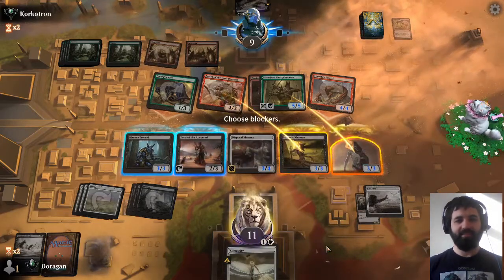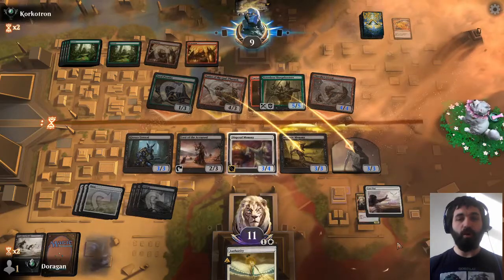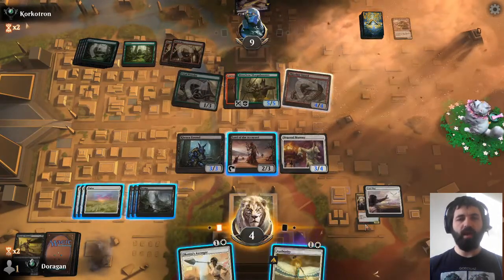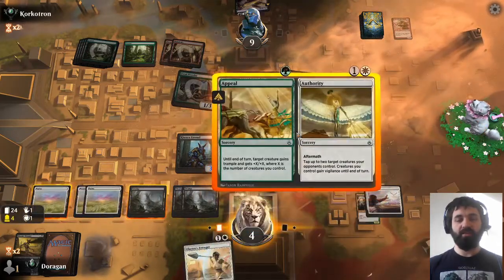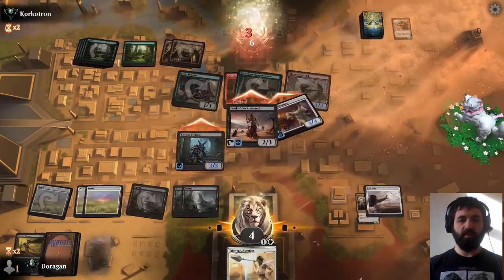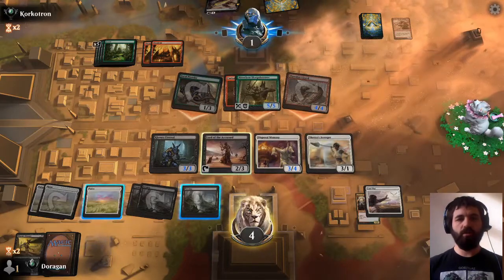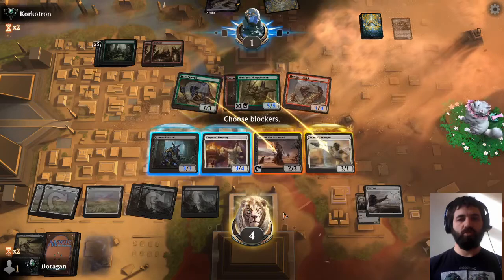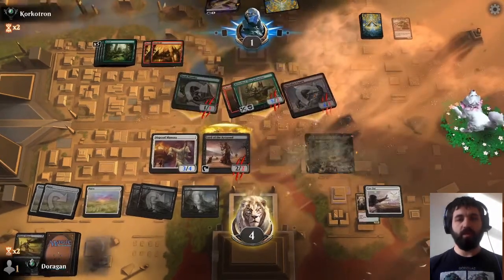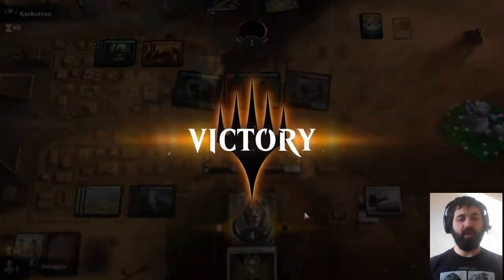Crossing our fingers we manage to get there. It's not the best position in the world, but the Authority does give our creatures Vigilance as well, so we'll be able to attack back and still leave blockers. We get the Anointer Avenger — that's effectively another blocker we can use. Cast the Authority, tap their stuff down, our stuff gets Vigilance. We get in for seven, take them down to two, leaving up lots of blockers including the Anointer Avenger. They attack through, we block pretty much everything. They could have Open Fire to finish us off if we let the Prowler get through, but they just scoop — they know they're done.